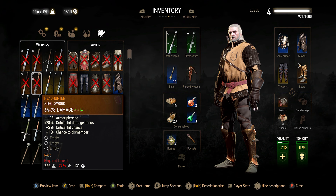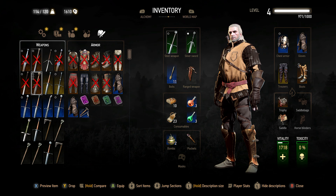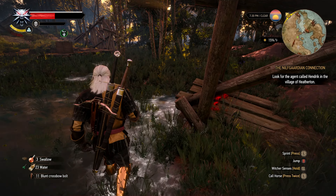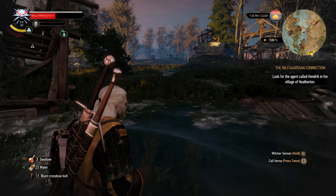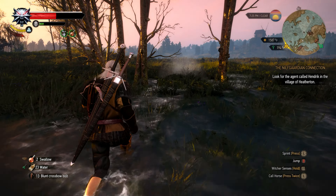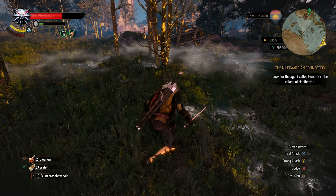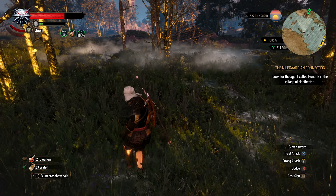Headhunter sword — so this sword is slightly better, it's only one level up. We're like 29 XP away, so we can probably start using that when we hit level five. We are 30 XP points away from level five and that's the goal. So I'm gonna try to, on my way to the next area, take out as many monsters as I can.